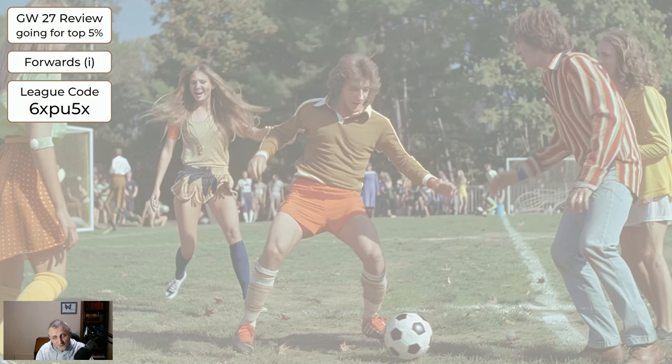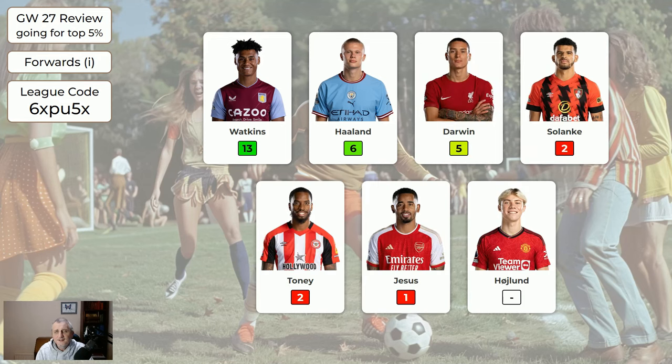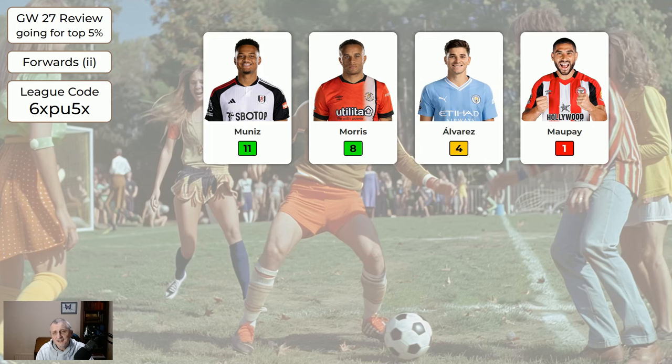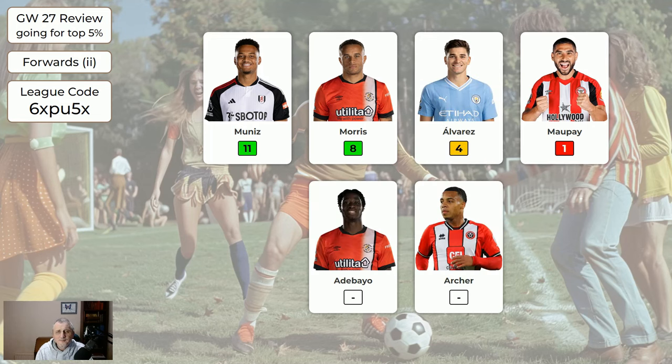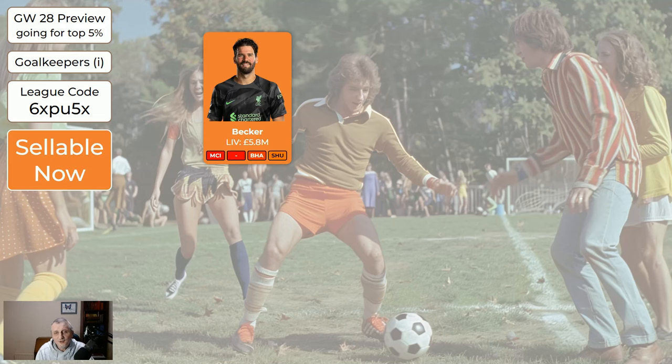For the expensive forwards: Watkins 13, Haaland 6, Darwin 5. For the cheaper forwards, Munez — introduced last week — 11, Morris 8, Alvarez 4. Now coming up to this current game week, game week 28, we're going to look at all the players and I'm going to tell you what I think of them.